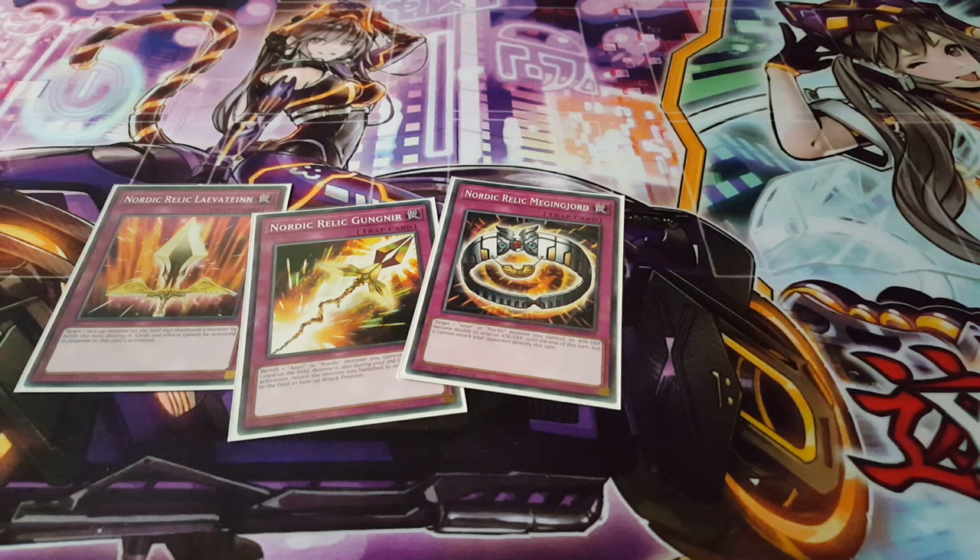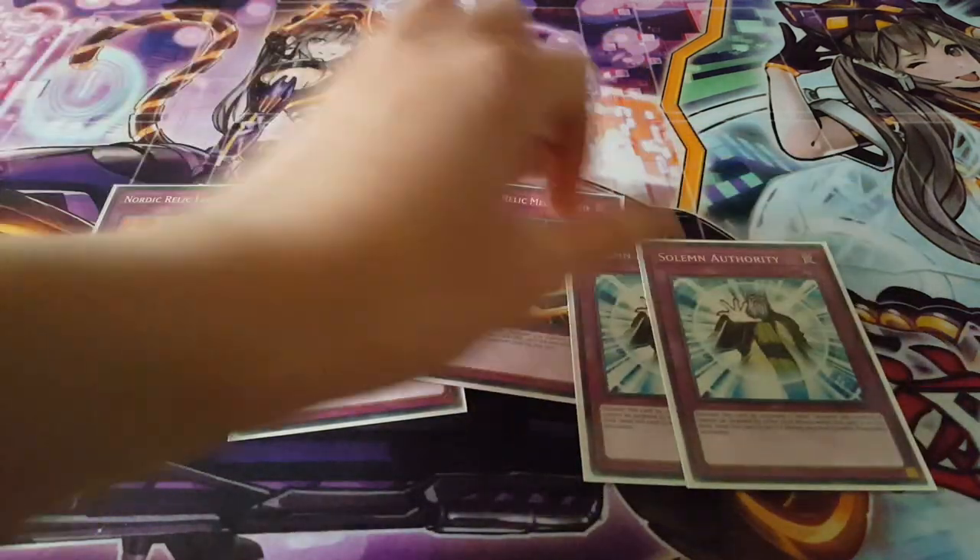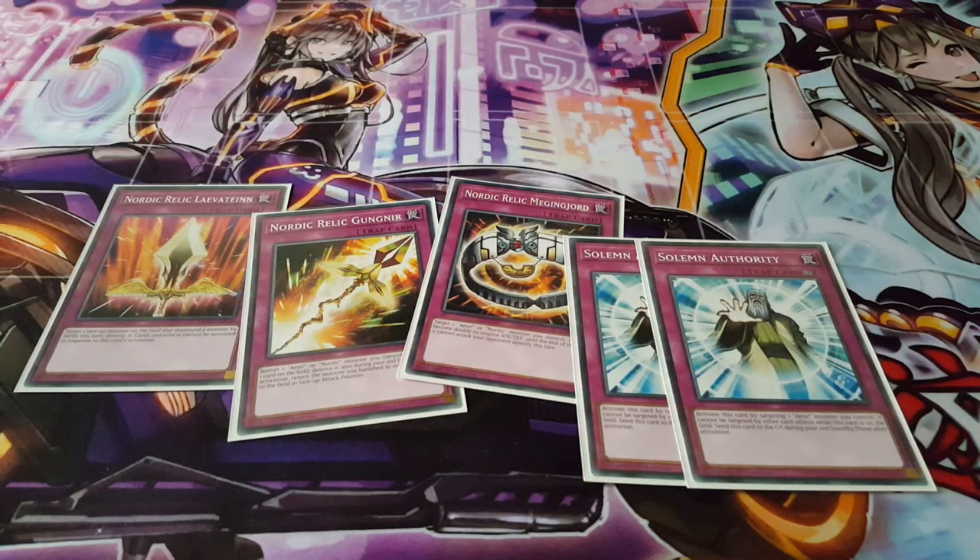There's also a Nordic Relic that allows you to double the attack of your monster, and doing it during the damage step makes it really hard to respond to. I'm ending the traps with two Solemn Authority — these are cards I'm testing out. I wouldn't play them if I was trying to be competitive, but this deck is purely for fun and a more casual format. Solemn Authority is something I like to splash in for its own specific protection, and surprisingly, even against more competitive decks, there are a lot of cards that target, so preventing targeting is well worth it.